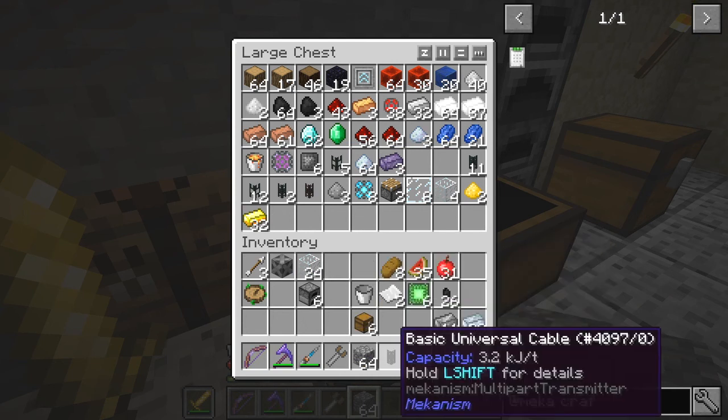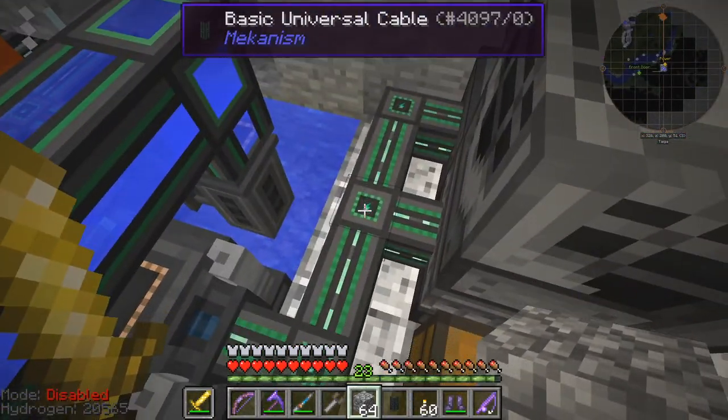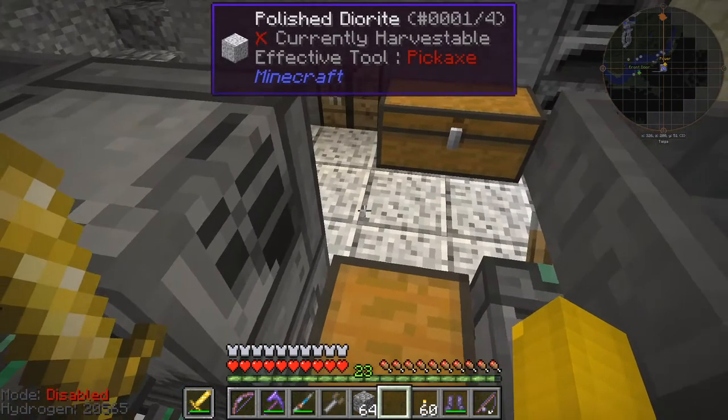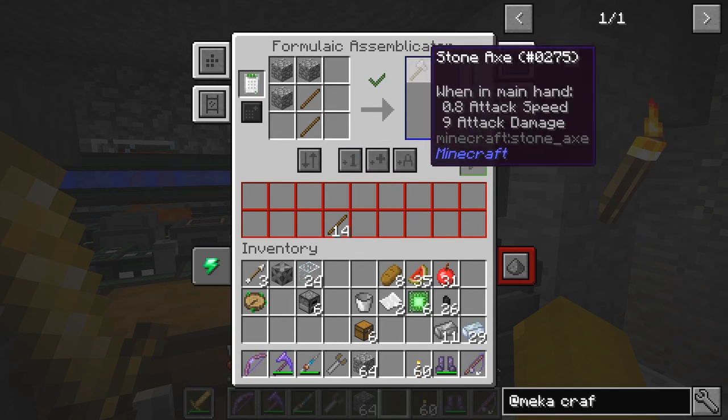Let's put those back for now. Put some power on here — I don't think this will connect anywhere funny, so let's just do it. Now I have to say: craft a single item, craft available items, turn on auto mode. Let's craft a single item. There we go — we've now got an axe!